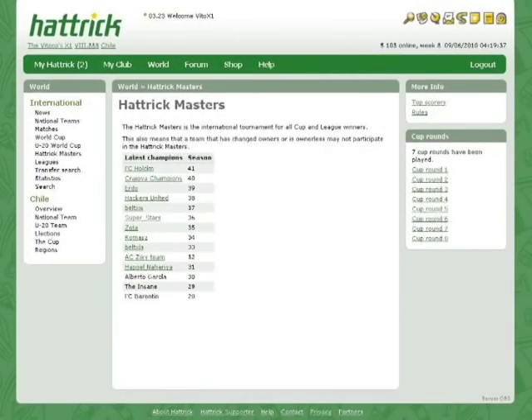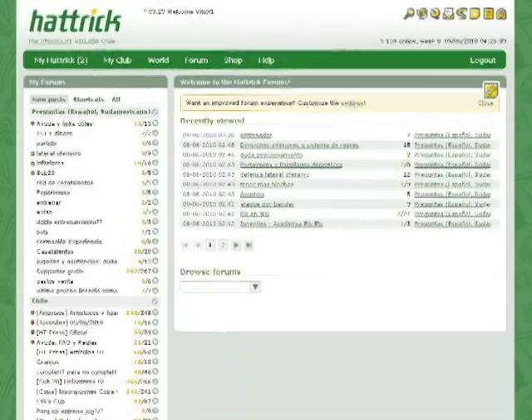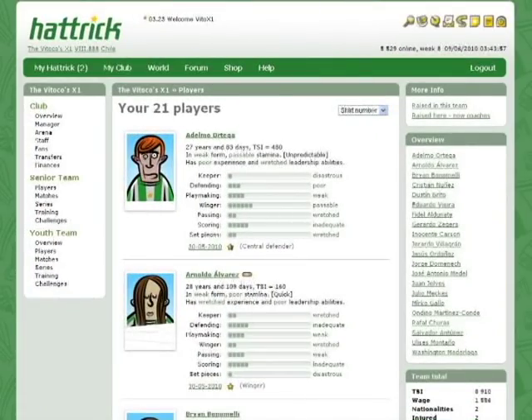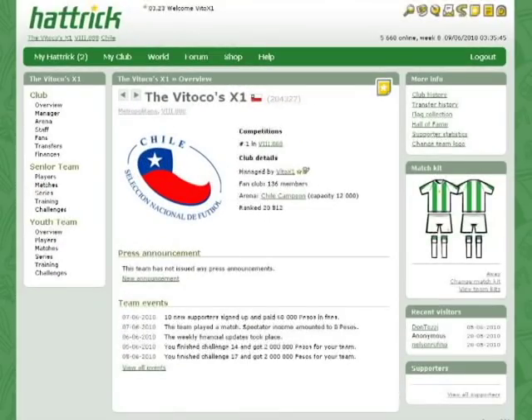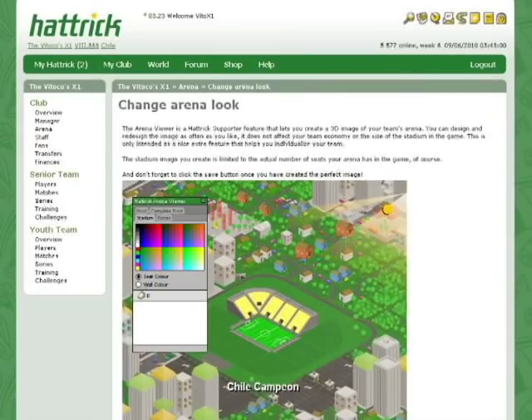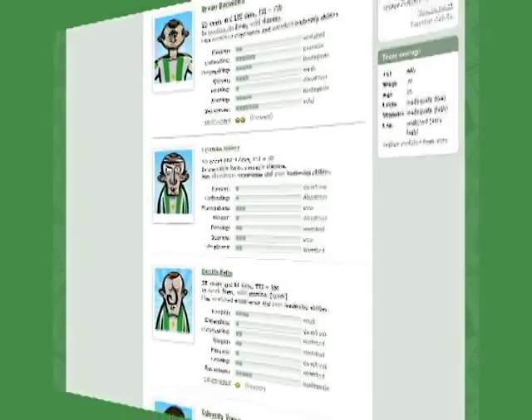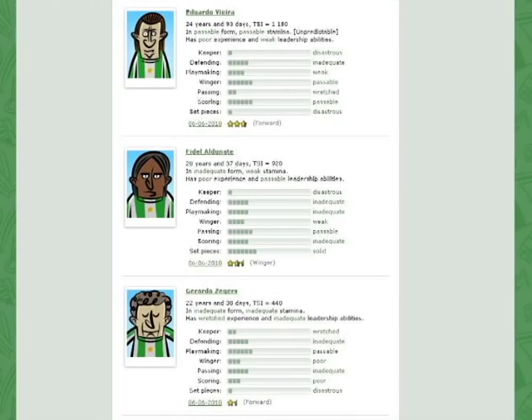You can find some awesome features here. Hattrick is a strategic football game, so you need to carefully plan each step in your team development and find the best tactics in order to win the league matches every week. You can also participate in your own national cup. The best team of every country can take part in the Hattrick Masters, a global competition with the best teams in the Hattrick world.